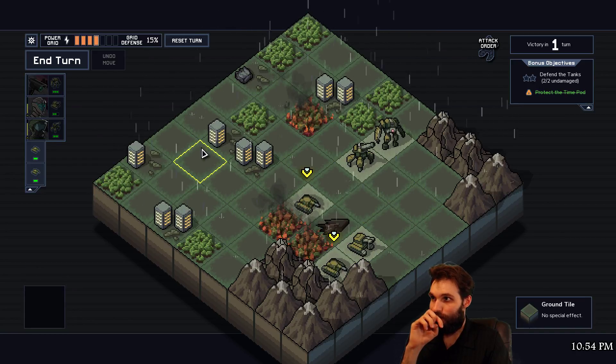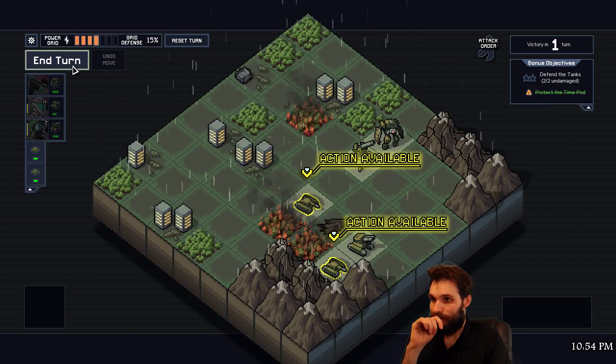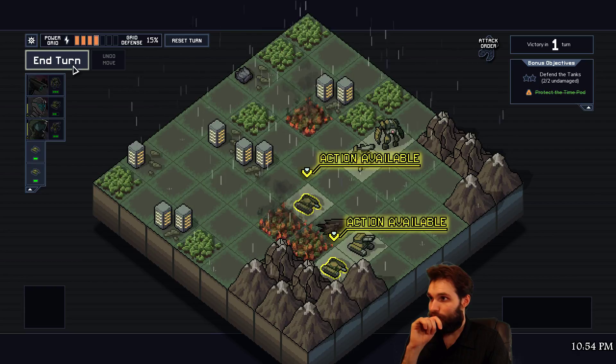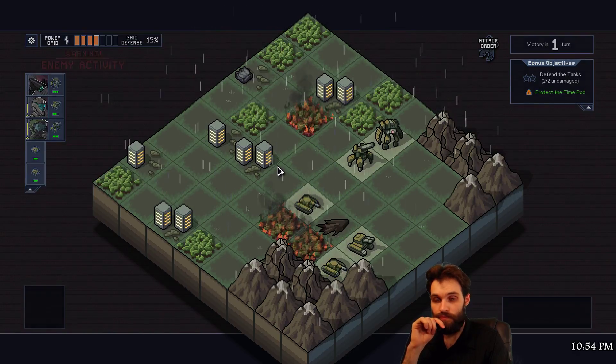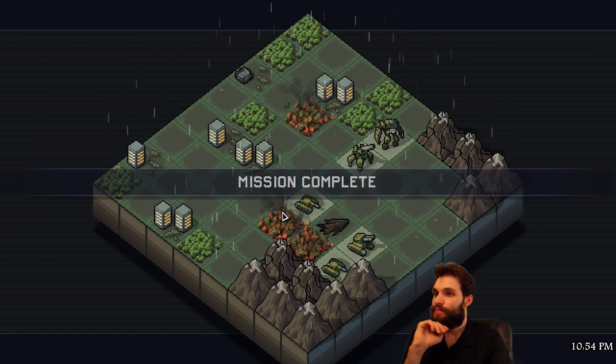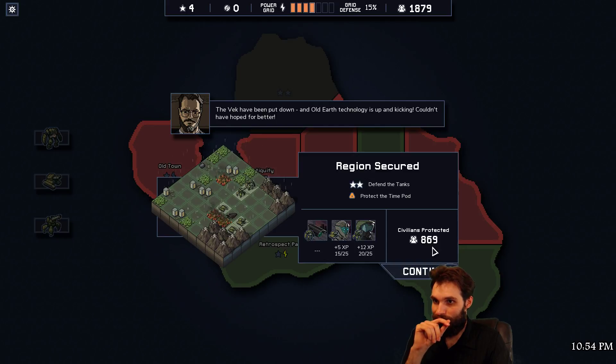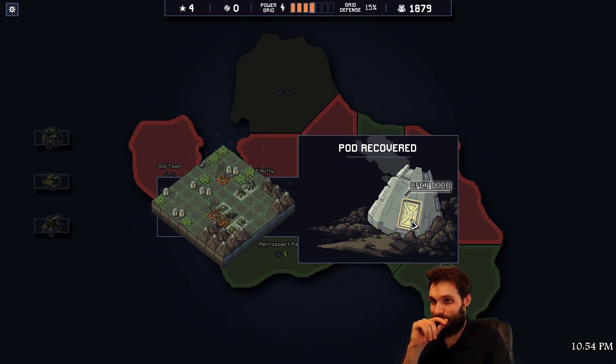We do take one damage on our tank but I don't care, and then you kill this guy. I don't see any more emerging - yeah, we win next turn. They can all just stand there. Beck have been put down and old earth technologies up and kicking - couldn't have hoped for better. We did get the time pod, we defended the tanks.